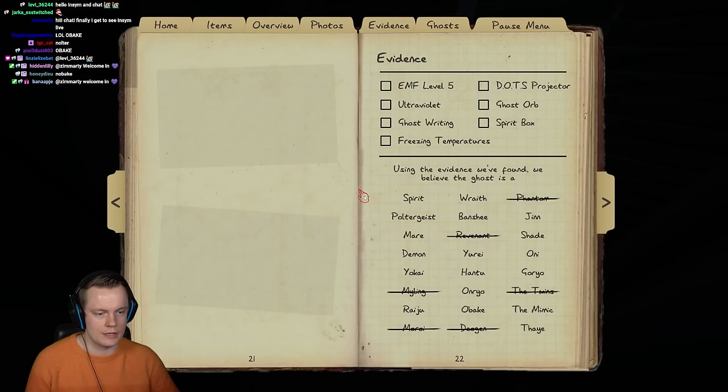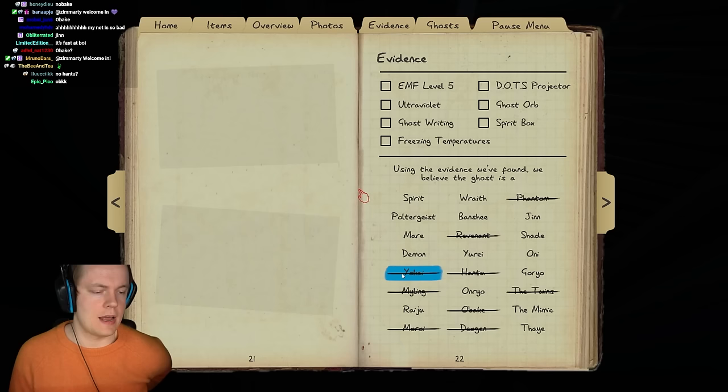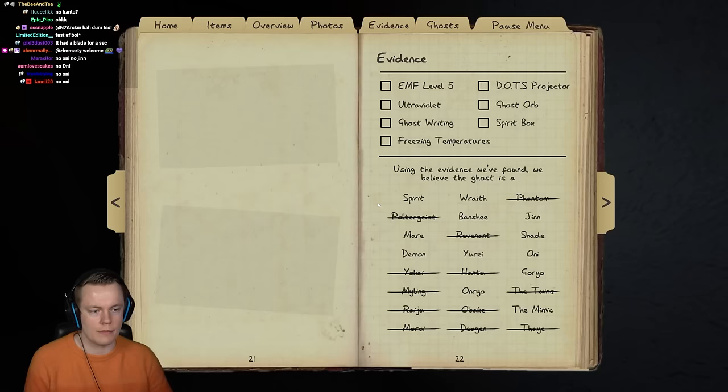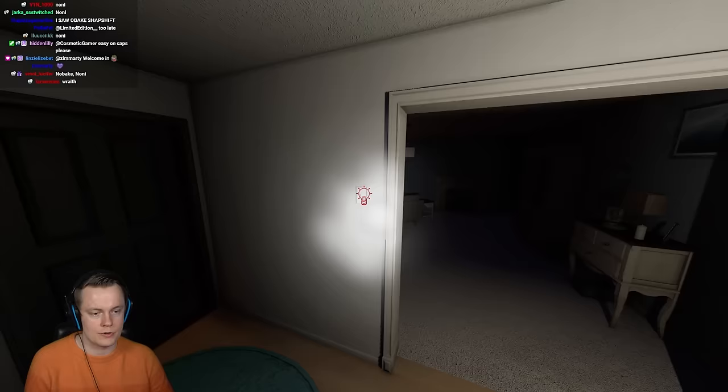We smudged it at 14 on this timer, gotta keep that in mind. No Obake. No Hantu because it was obviously speeding up. No Yo-Kai — because it immediately ran into the living room as soon as it came downstairs. No Thay, no Raichu. No Poltergeist because it wasn't throwing anything. We already got a lot of ghosts off the table. No Oni. Now we just gotta find the exact ghost room here.